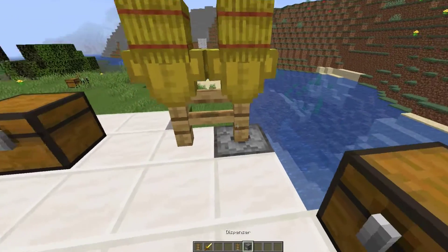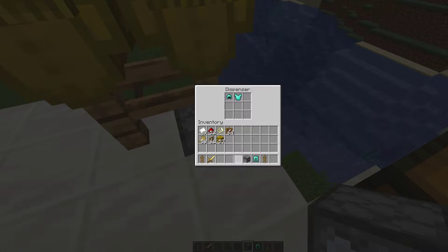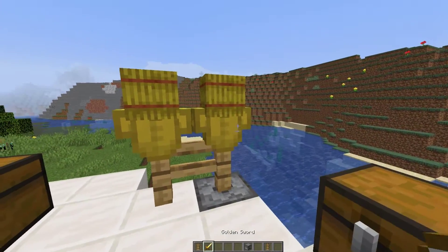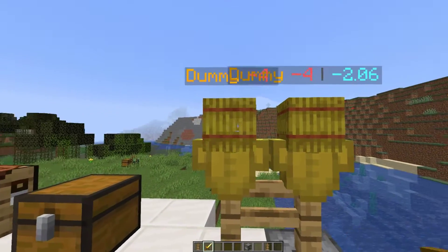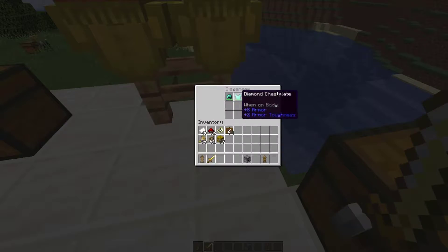Then we need to grab some armor — I'll just grab a couple of random pieces here. We need to put them in the dispenser like so, and then if we click on the dummy you will see them in there. Then obviously if we start hitting the dummy it will come up with how much damage we're doing — so 0.9 — it just depends on if you charge up your attack or not, or if you just spam click.